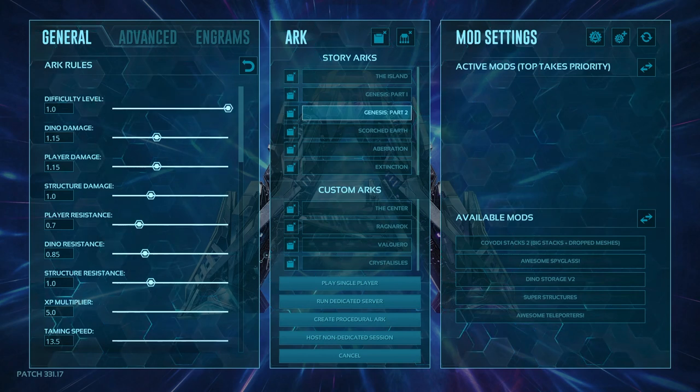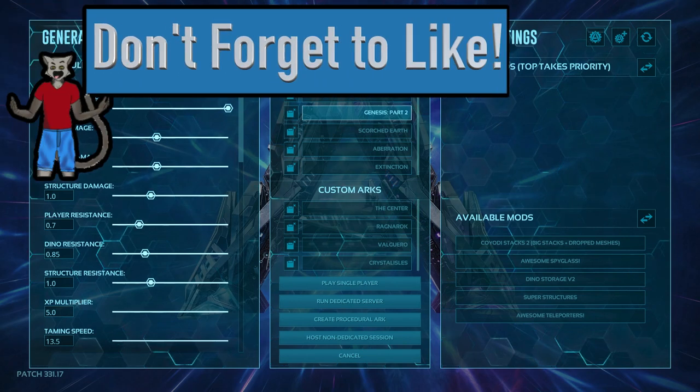This works for most solo player worlds and anything you're going to do with an Xbox or PS4. For PC specifically you can go into the INI and change more of this, but we're going to cover the menu rules — what each one of them means, what each one of them does. This one's going to cover every single setting and tell you what they do.